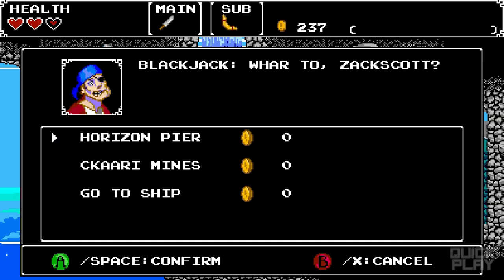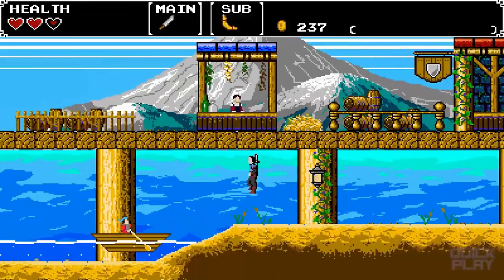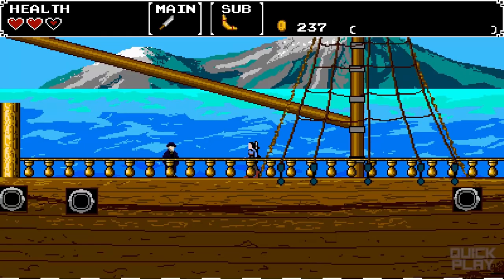The boat guy appears — he'll take me back to the pier. Then I can go to the bank and deposit what I need to, or, if I have enough to upgrade the ship, start doing that now. Let's go check if I have enough to upgrade the ship.